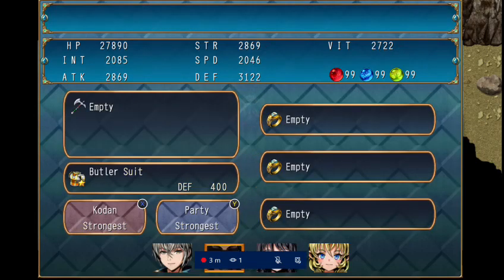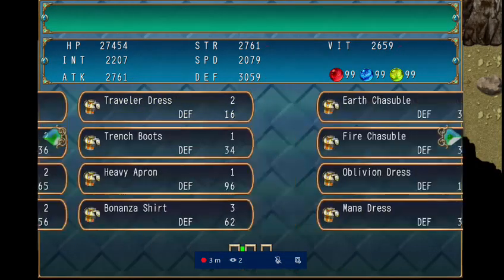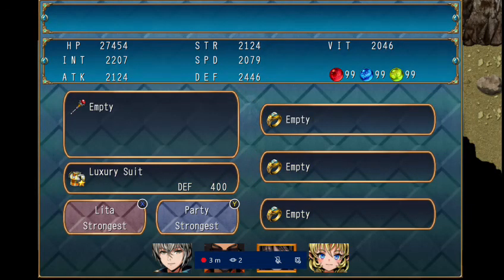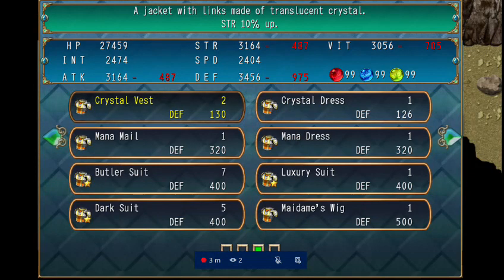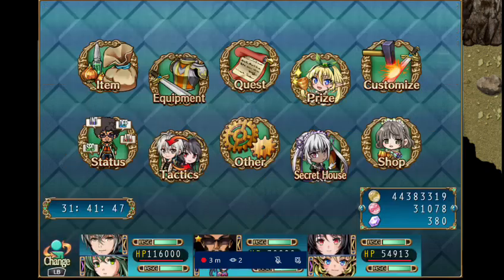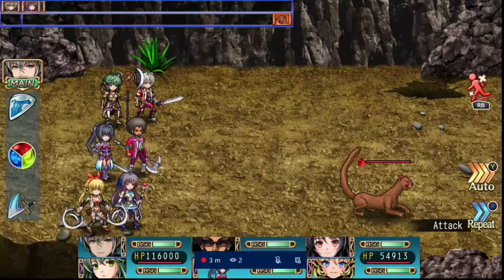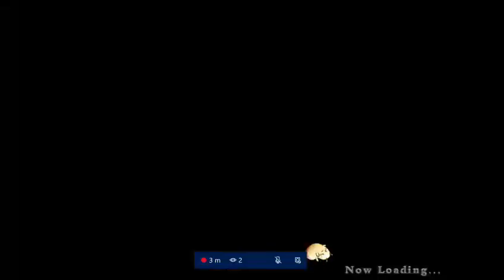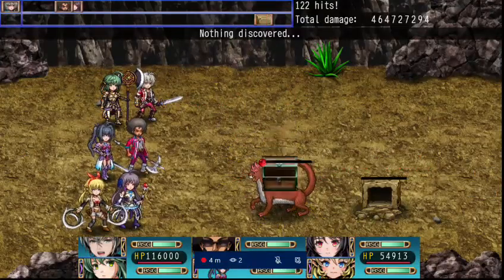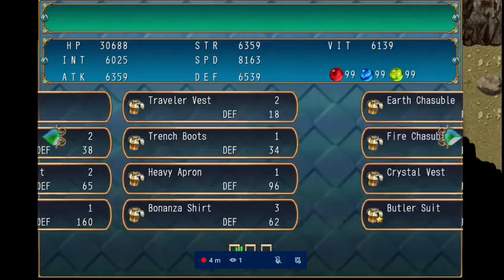Next up is the luxury suit. I actually don't remember how these looked since I haven't been playing for a couple of days. The luxury outfits are basically recolorations of the original outfits — each character has a reversed color pattern of their basic one. Honestly, Lita's looks good, but aside from that the rest are kind of disappointing.